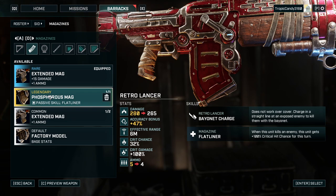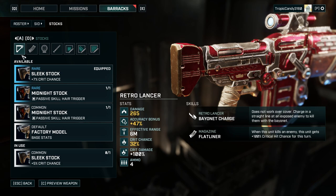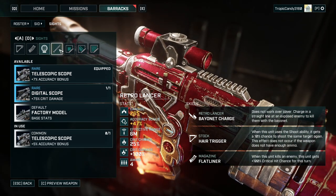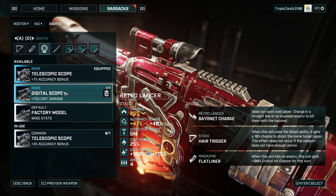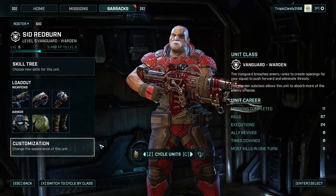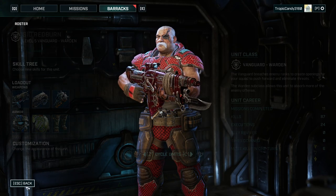Flatliner — binary charge does not work over cover; charges in a straight line. When this unit kills an enemy, it gets plus 100 critical hit chance for that turn. We might want to switch to the hair trigger and also switch to extra critical damage, because the moment he kills something, he will be a monster.